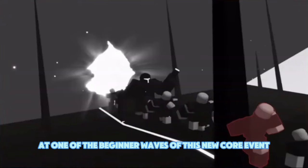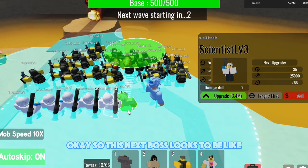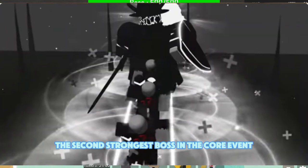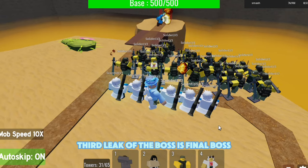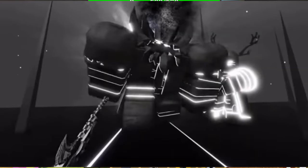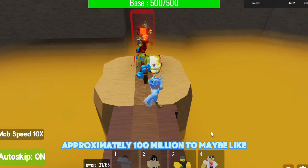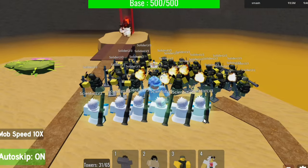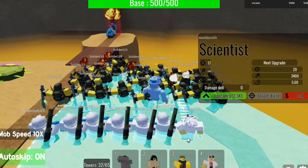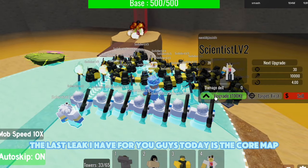The next leak shows one of the first mini bosses you'll have to defeat in the beginner waves of the Core event. The second strongest boss will probably have around 10 million health. The final boss is going to have approximately 100 million to maybe 500 million health, so you better have a lot of godly towers placed or that bandit is going to destroy you.